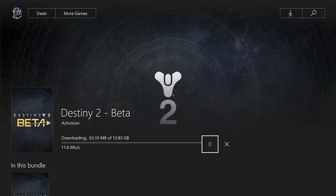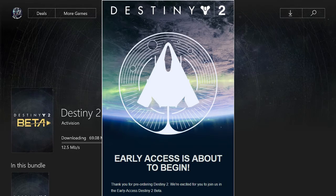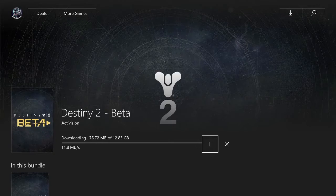Basically, if you go through and check your emails, you would have got an email from Bungie — looks a lot like this. All you simply do is click, or go to Bungie.net or click on the link. It'll ask you to sign into your account, which obviously you have. Go in, sign in, and then it'll take you to the code section.